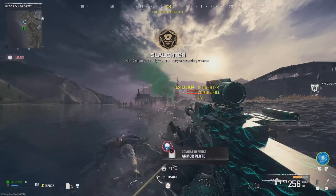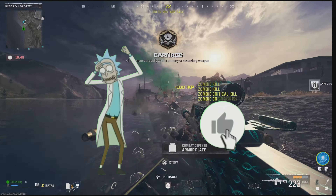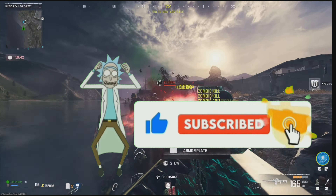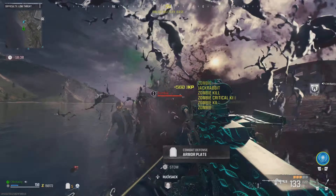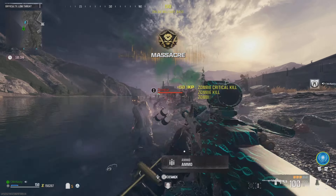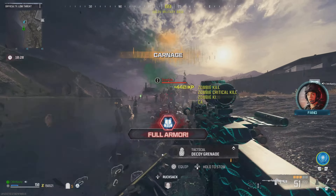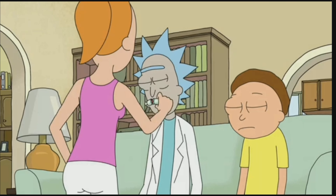And there you have it, folks — the no target god mode, Infinity Monkey Bomb Glitch, right here on Modern Warfare 3 Zombies. I'm Seeming Nasty, always bringing you the best glitches. Don't forget to hit that like button, hit that subscribe button, and join our Discord family for more glitches coming soon. We'll see you next time on more upcoming glitches on Modern Warfare 3 Zombies. I'm out of here. Reese's Pieces.